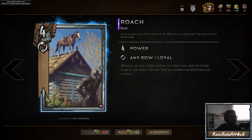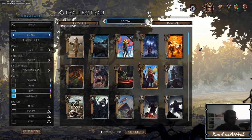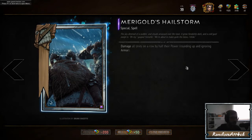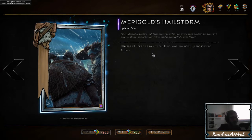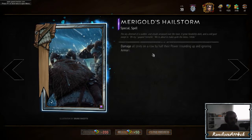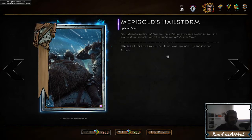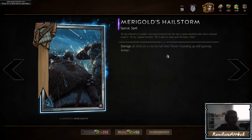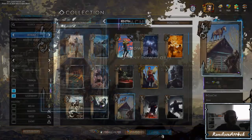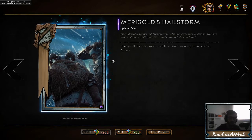Roach is the first card I'd recommend crafting — it fits in almost every single deck. The second card I'd recommend is Marigold's Hailstorm. This card is run in pretty much every deck right now because of the sheer power it provides. Golds can now be interacted with, so if your opponent has 40 power on a row — and this ignores armor — you play this and that row's power goes down by 20. You get 20 points from one silver card.